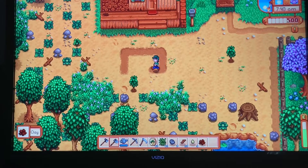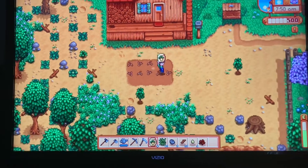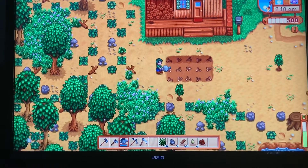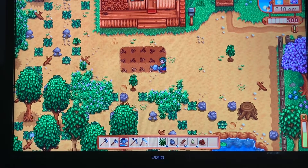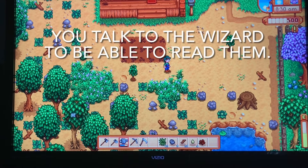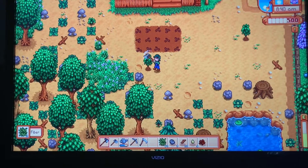So for this episode my main goals are to get some crops going. I'm probably gonna buy cauliflower but maybe potatoes first, and I want to finish the foraging bundle in the town center if I can. I don't remember exactly when it unlocks, but I know you have to go to the town center before you can talk to the wizard. I'm not exactly sure when it unlocks but we'll figure it out.